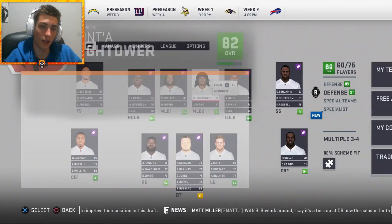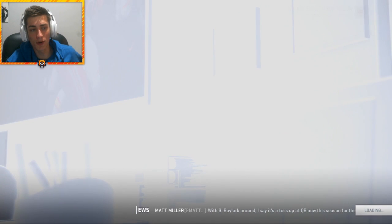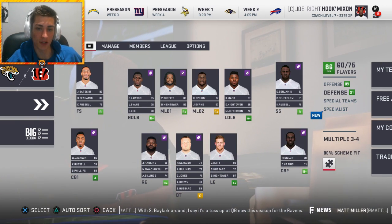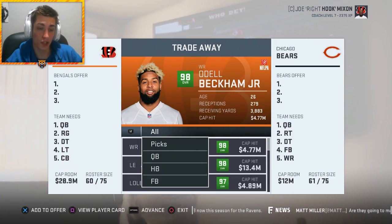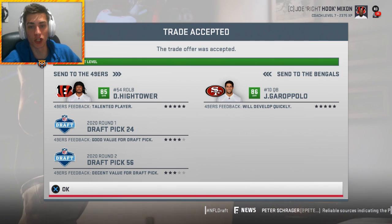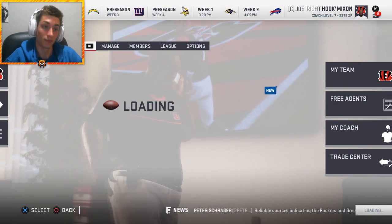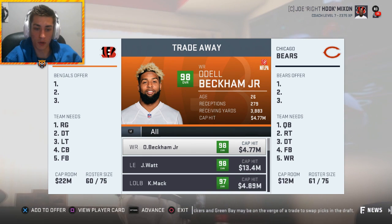I feel like I'd rather have the rookie middle linebacker Sperry than Dante Hightower at this point, so I'm going to use Hightower as a trade piece. Dante Hightower, a one and a two gets us Jimmy Garoppolo - our quarterback of the future. Jimmy Jesus is now a Cincinnati Bengal! On the bottom ticker it said 'the Packers and Green Bay might be on the verge of a swap' - wait, the Packers and Green Bay are two different teams apparently. What is going on with this game?